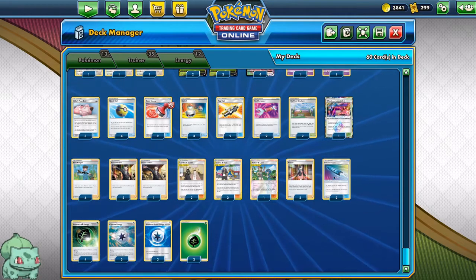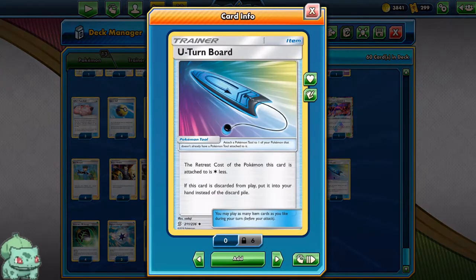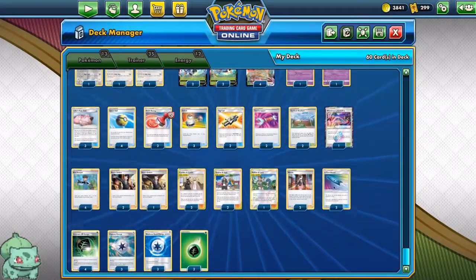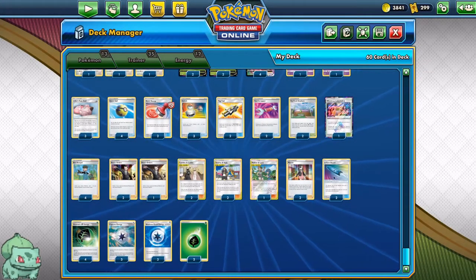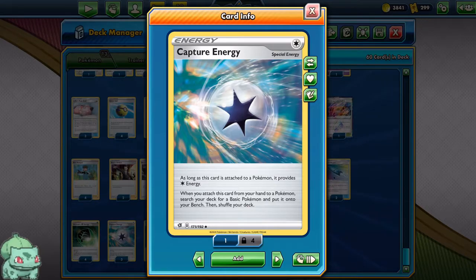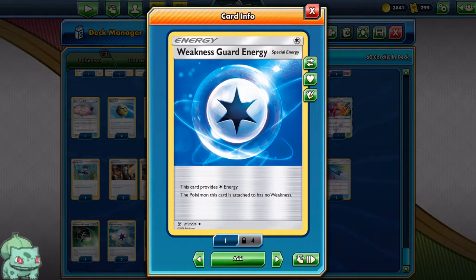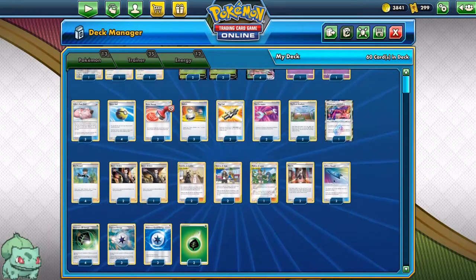2 Marnies as our draw supporter — no Professor's Research because we play enough supporters and draw enough cards already. 2 U-turn board, which are very important to switch out the Orbeetles. We have 4 Aromatic energy to prevent Paralysis, 3 Capture energy to find our Basics more often, 3 Weakness Guard because we are super weak to fire, and 2 basic Grass energy.